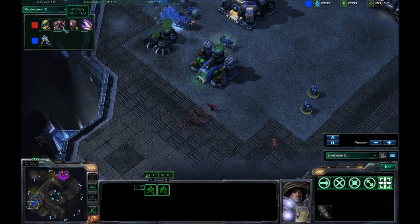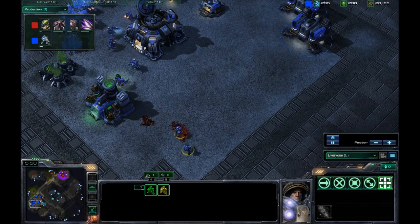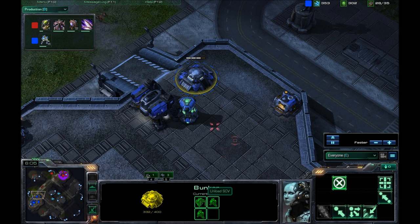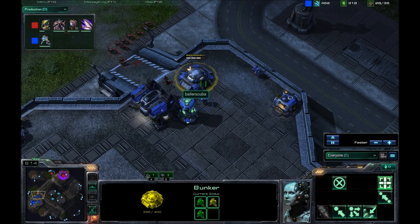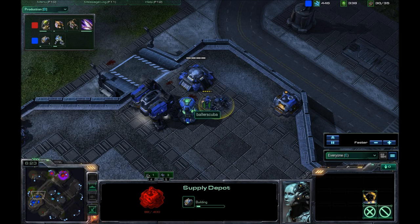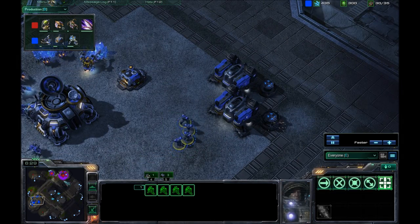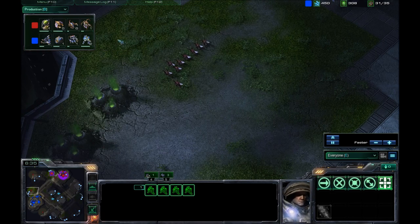He is going for a Baneling Nest meanwhile, and also going for an expansion. Those Zerglings will fall, but he's got a lot more on the way. I put two Marines in the bunker — now fully loaded. Taking the SCV out, building a supply depot. It's still not a full block off, not until this thing is fully completed. But I do have enough Marines to hold these guys off. Metabolic boost just finishing.